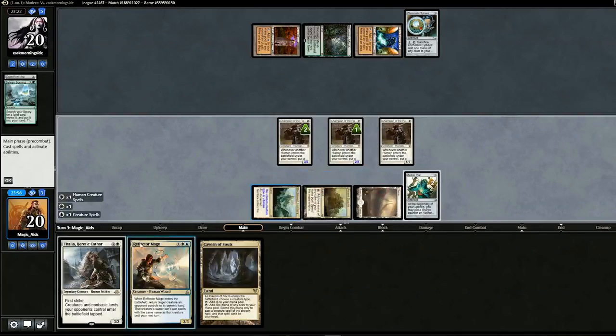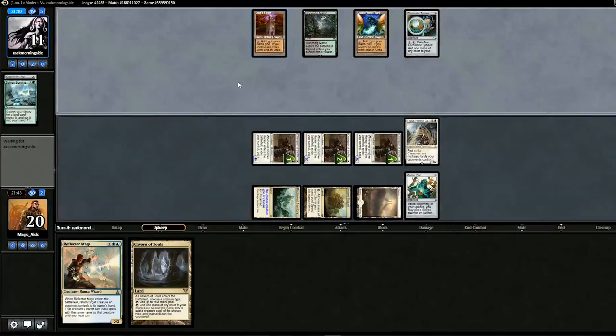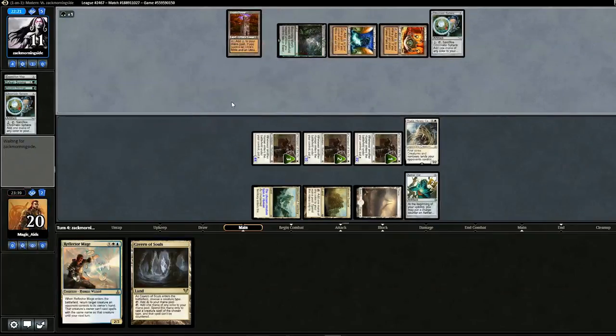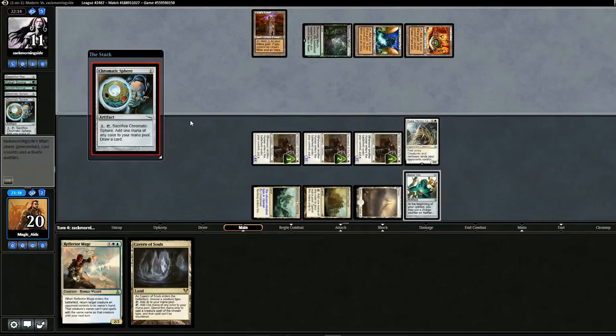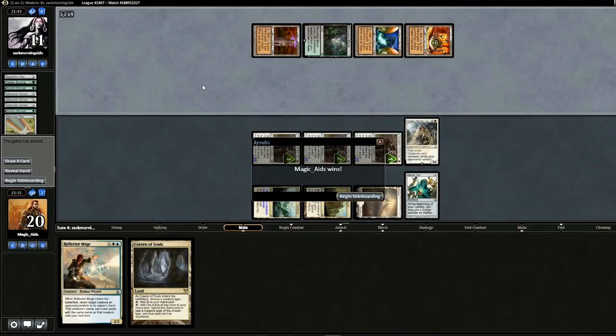We'll drop in Thalia's Lieutenant now — our guys are going to get really big. Swing in for nine. Opponent goes to 11, pass back. If they try playing their extra land, it'll come in tapped. The other ones can still produce mana, so we're in a pretty good position. Ancient Stirrings. Opponent sacks the Sphere, puts another Sphere out, sacks that one, and a third one. Sacks the third one, plays it on Ancient Stirrings. Sacks that as well. Well, that was pretty fast.